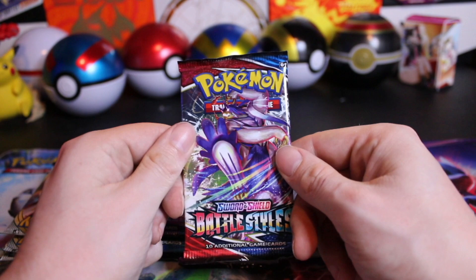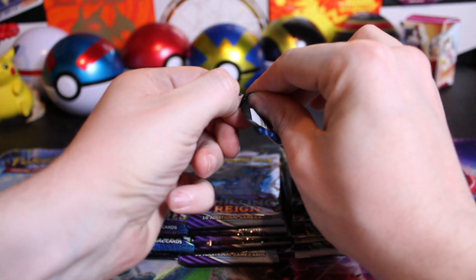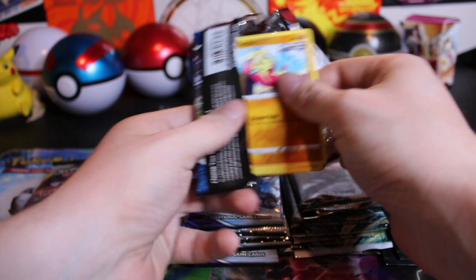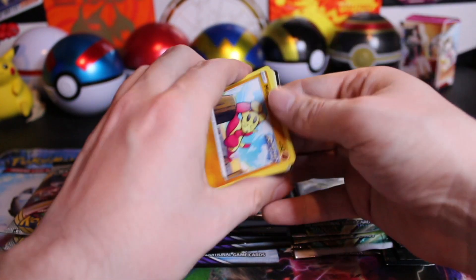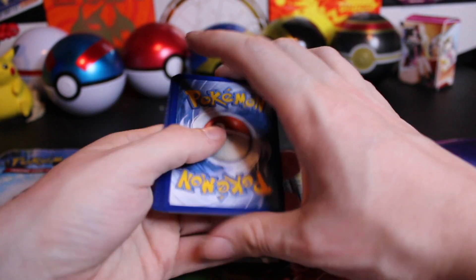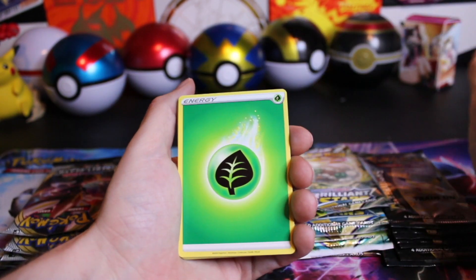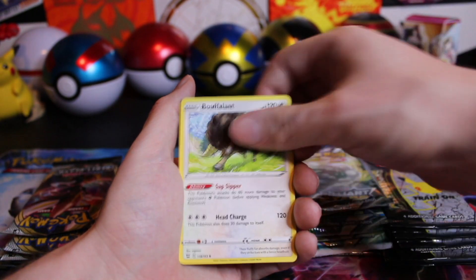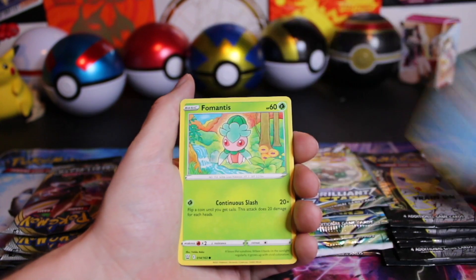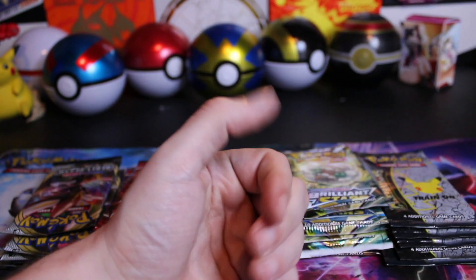Let's go to Battle Styles. Let's see if we can bring the thunder — wanting that sleeping Tyranitar. I'd be happy with any Alt Art; we've only gotten one from this set. Not the color we want to see on the back, but you check because there could always be an error pack. We have the Stonejourner non-hollow.